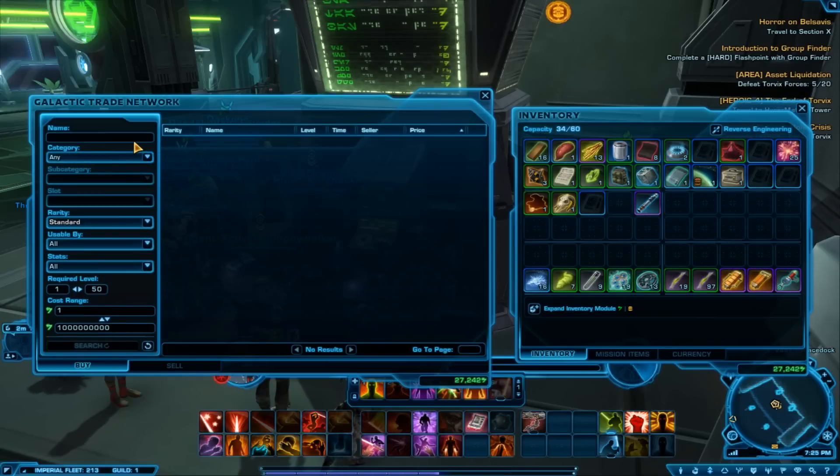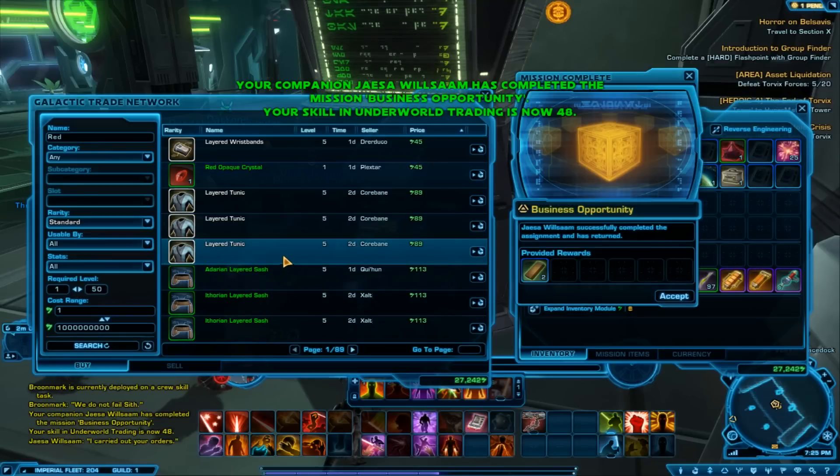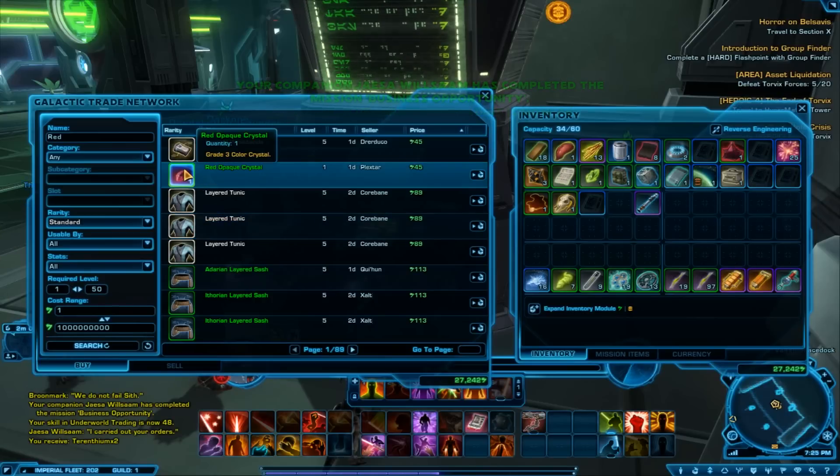Basic functionality: if you know what you're searching for you can type it in here. So if I'm looking for a red crystal I'd type 'red' and hit search — it's a very basic search.